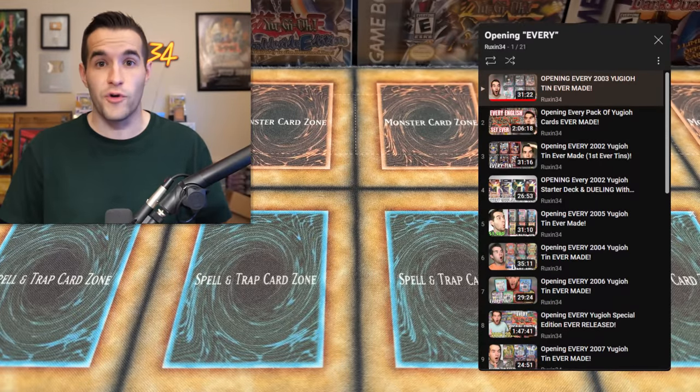If you guys enjoyed this video, don't forget to subscribe to the channel. Also check out the playlist called 'Opening Every' — a lot of videos where I've opened every of something: every pack ever made, every 2002 tin ever made, all that stuff. Shoutout to Tonefo Show, Daxter, Tomato Juice, Puffins of Doom, Ernesto Deanna, America Doister, Supreme Stage 21, CJ, Ian Moosey Jr., Barney Barney, Robert F., and Thomas McLean. Thank you guys for supporting the channel — I'll see you in the next video, peace.